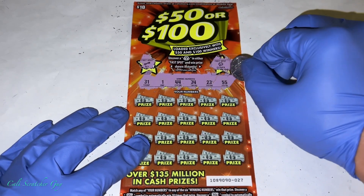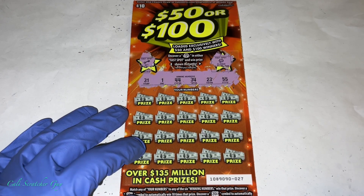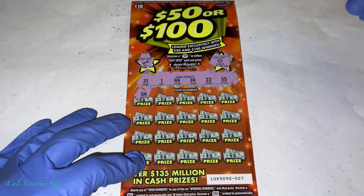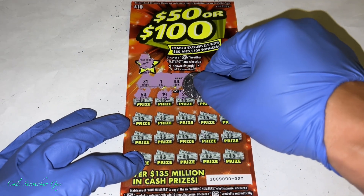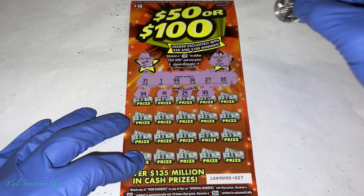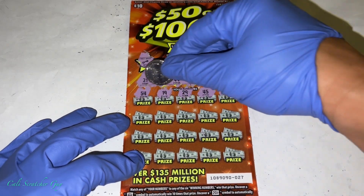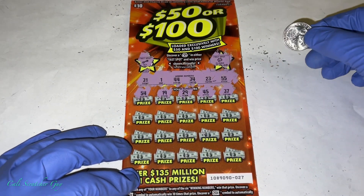Winning numbers: 31, 1, 44, 34, 23, 55. Let's go, guys! Let's see if we get lucky today. These cards have been out for about a week now. We played two of them last week — I've just been busy so I haven't had a chance to play, but yeah, there are some new cards.